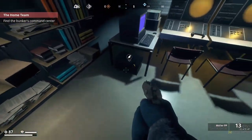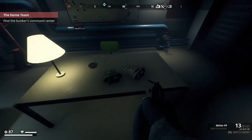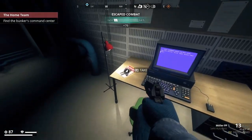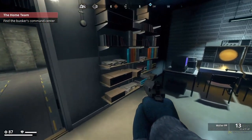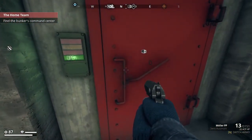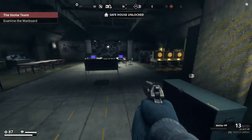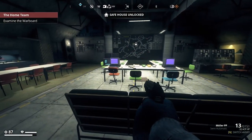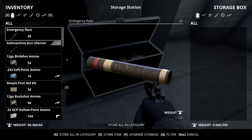Let's explore a little bit before I go into the command bunker. I found blast-resistant pants — that's a thing. This looks like my main area. Oh, this is the command center, isn't it? Definitely looks like it.